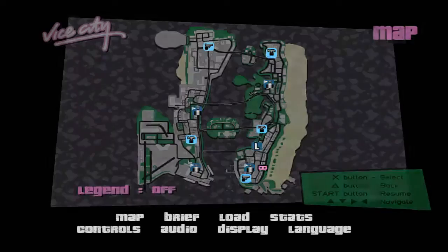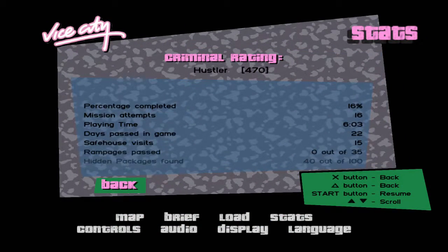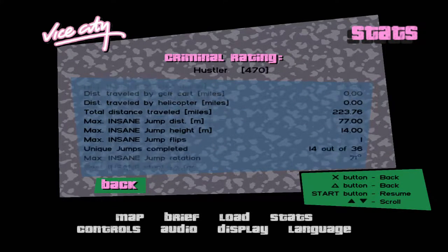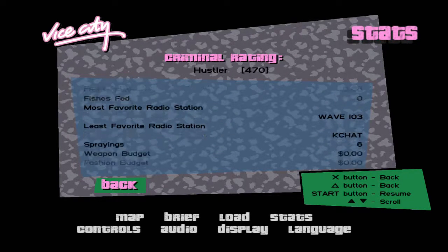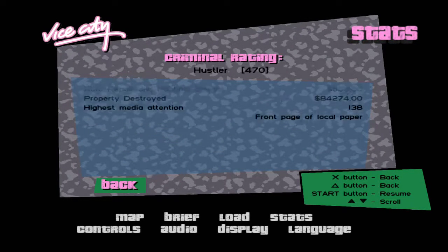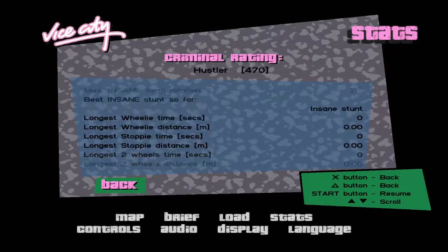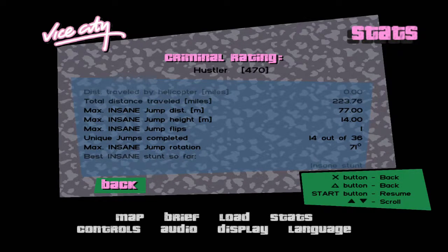Let's have a look — we should be up to 14. Unique jumps... yeah, 14. There we go, so it did count them both. So what you want to do is try and hit that pink one afterwards.